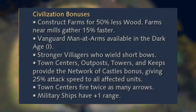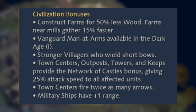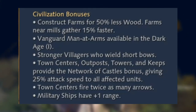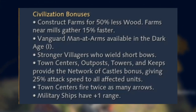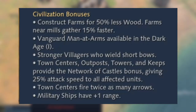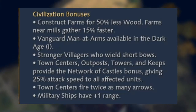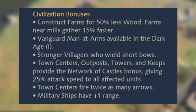As a summary of the civ bonuses: farms cost 50% less wood and gather food 15% faster when near the mill. You can get the Vanguard Man-at-Arms in the dark age, then upgrade to Early Man-at-Arms in the feudal age. Most civs don't get Man-at-Arms until the castle age, so that's quite a strong bonus. They also have stronger villagers who wield short bows, and town centers, outpost towers, and keeps provide the Network of Castles bonus giving 25% attack speed.